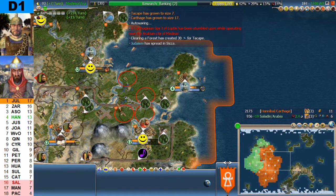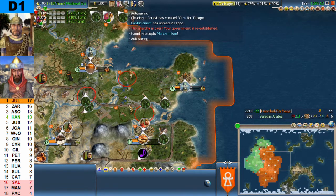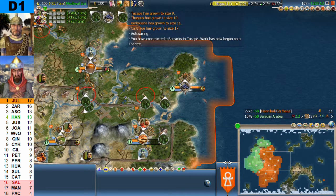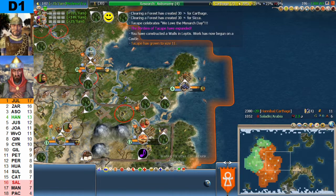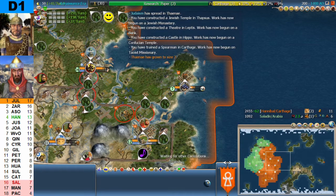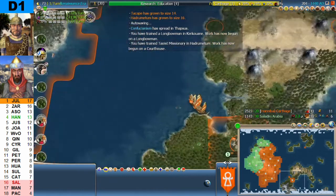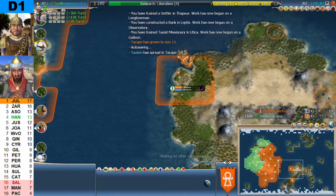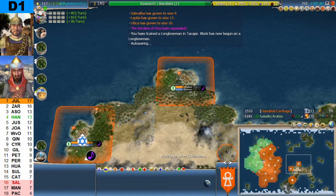So Hannibal could be planning a war if he wanted to. He has eleven cities, a lot more score, a lot more cities, a lot bigger military strength — he is in a very good position. He's also going towards astronomy. Saladin is in a pickle; this is not a good game for the Arabian leader. We are expecting Hannibal to go on the offensive, but instead he creates settlers and settles the new world.